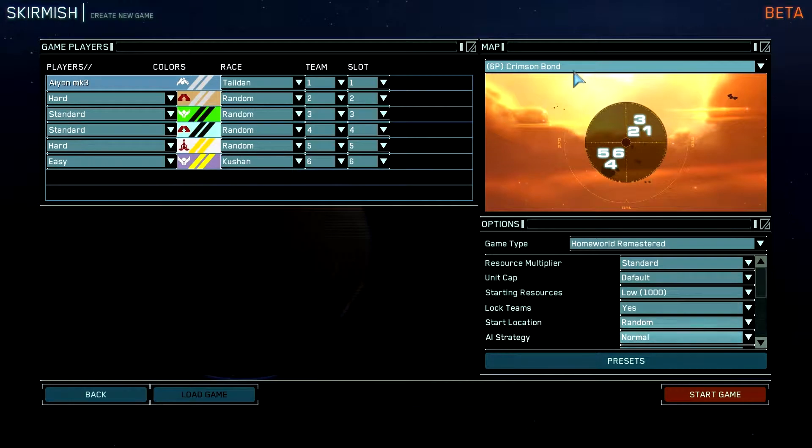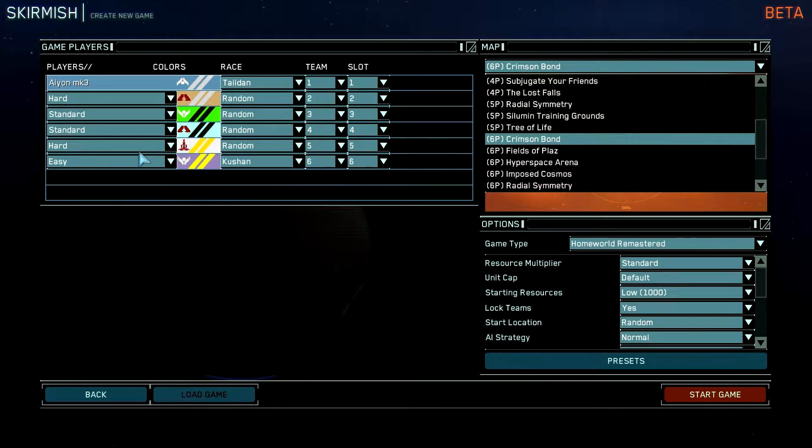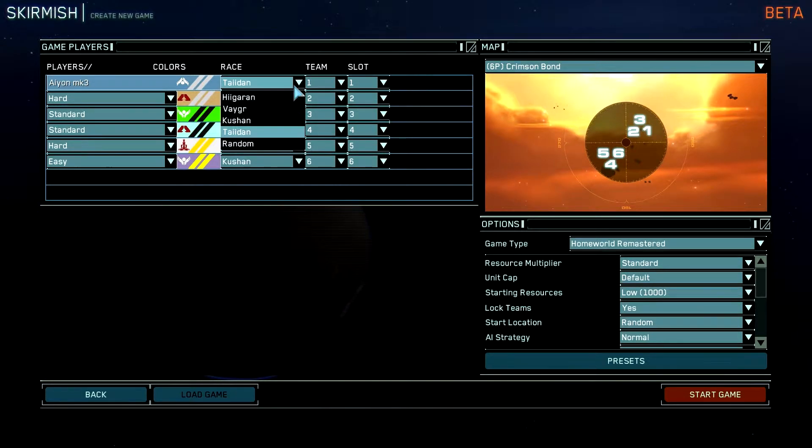I don't know what any of these maps are like — I don't remember. That's a 3x3 configuration, but I'm in a free-for-all. I set it up with some hards and some standards, all on random. I'm playing as Taidani because that's the race I favoured back in Homeworld 1.